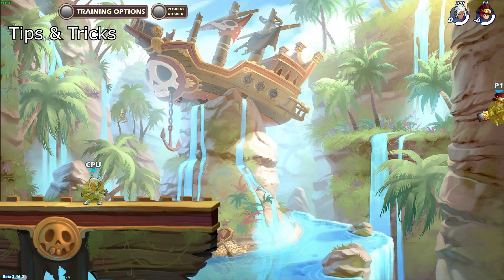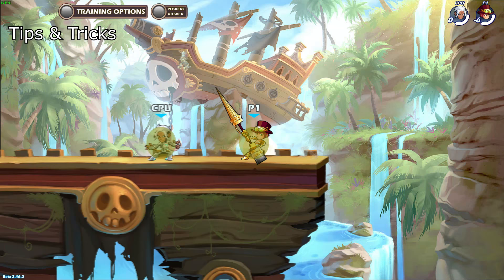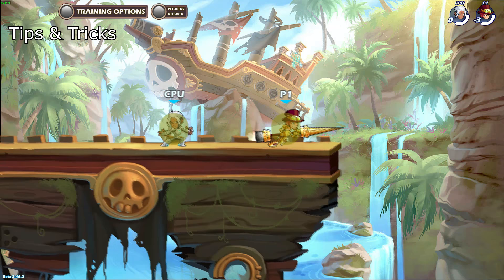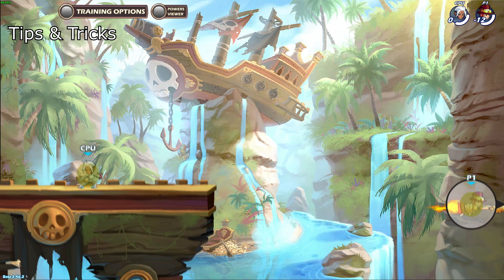When you're trying to recover to the platform, make sure you use side air frequently because it moves you forward while not losing any height at all. If you're hit downwards and need even more height, jump between the side airs because you can't constantly side air due to the cooldown added to the next use of the same move. Ideally you would use side air, jump, side air, and then jump again. If all that's not enough, then use recovery.